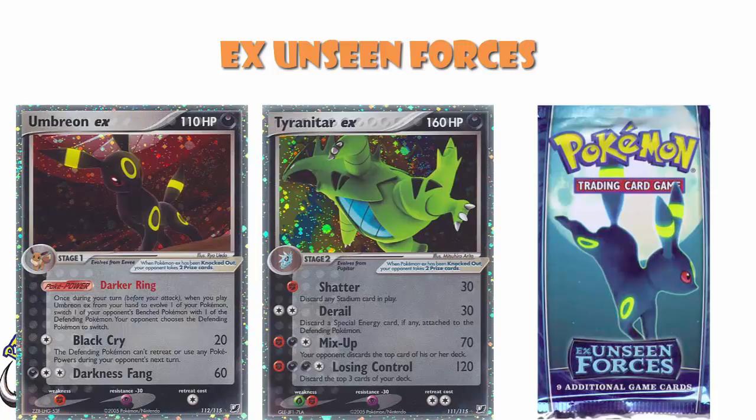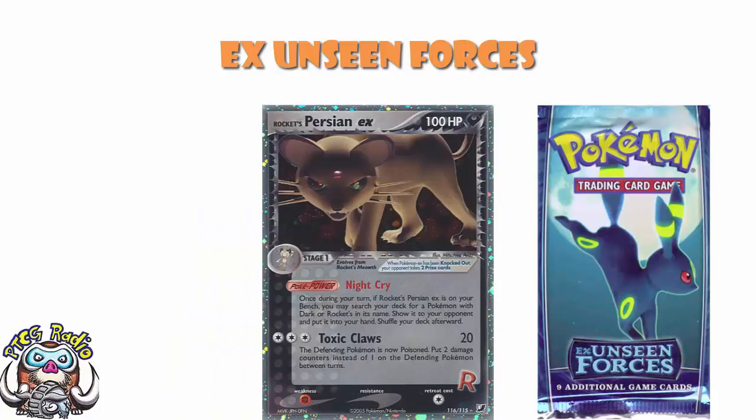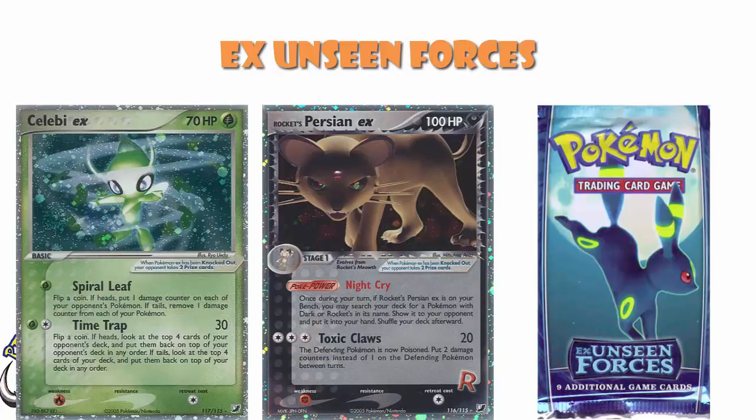You also had the Secret Rares: Rocket's Persian EX let you search for Rocket's or Dark Pokemon using its Poke Power, which was cool. And Celebi EX was just generally pretty bad — it was really flippy, and not that good when you flipped heads. One damage counter on each of your opponent's Pokemon and taking one off of each of yours — 70 HP on a Pokemon which just doesn't have good attacks. That's embarrassing, Celebi.